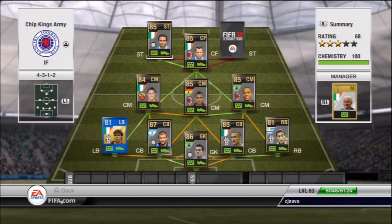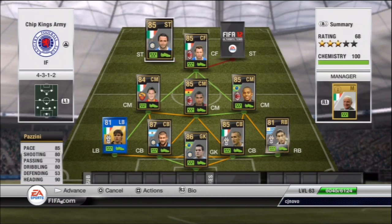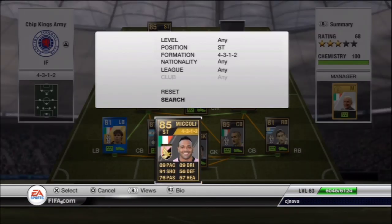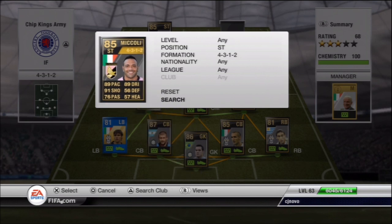And Pazzini — him and Cassano used to play for Sampdoria, or whatever they used to be called. They used to be an absolute pair. As you can see he's got 85 pace, his heading is very good as well and he's got 94 jumping.